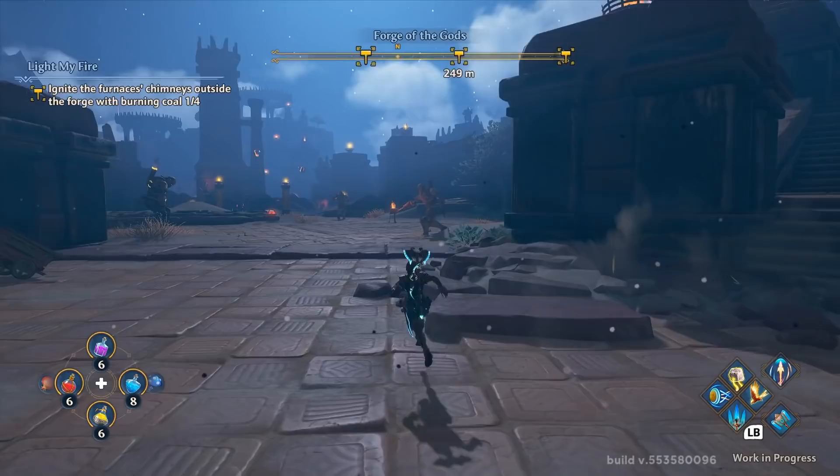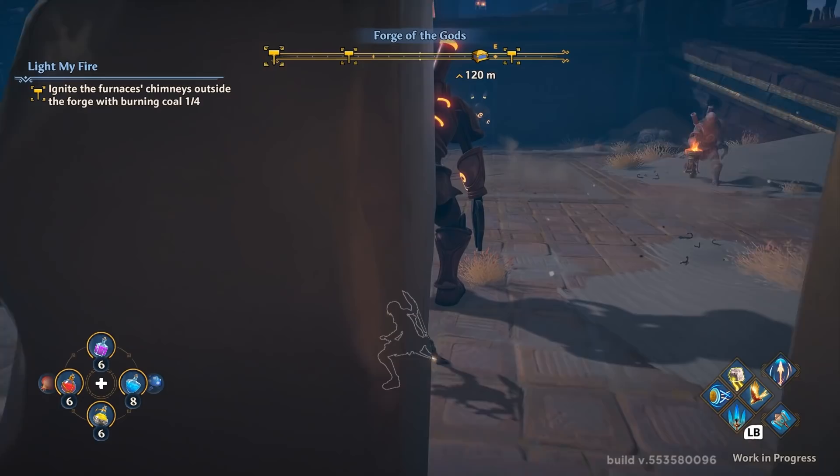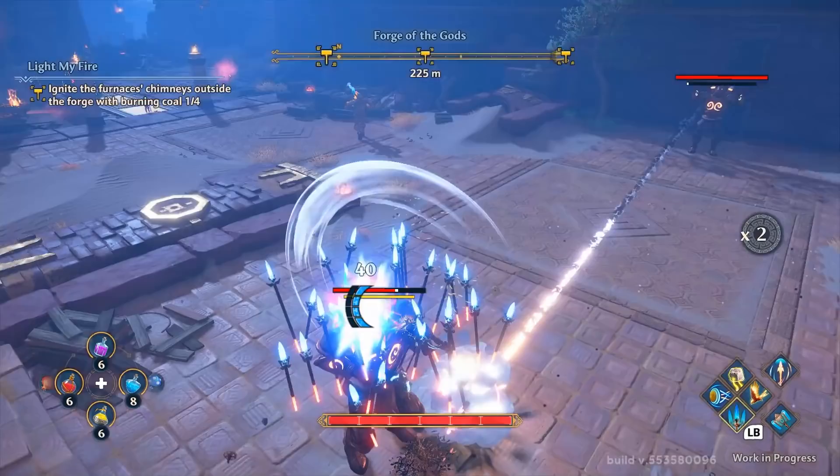I finished the first furnace, and as I was making my way to the second, I came across these guardian type enemies — one of the larger enemies I'd seen up until that point. They had a few different attacks and tons of health, which made them a bit more of a challenging fight, especially while I was still relatively new to the combat. So I fought a few more guardians, cleared a couple packs of enemies, and lit the three remaining furnaces.